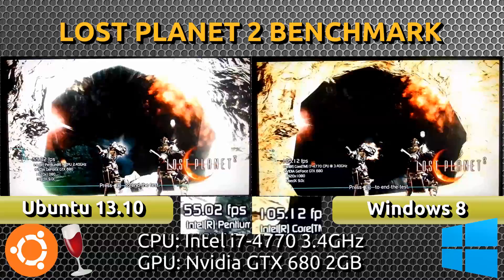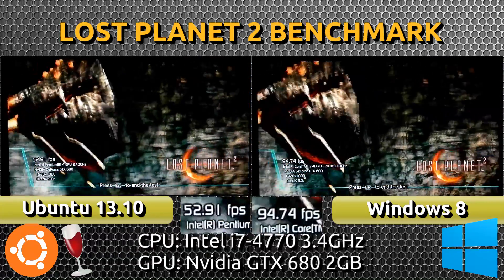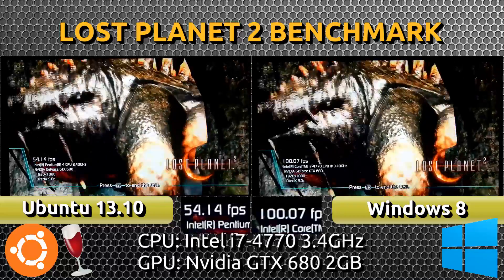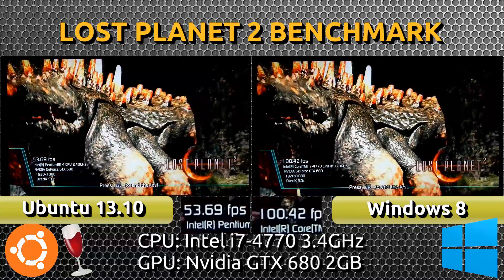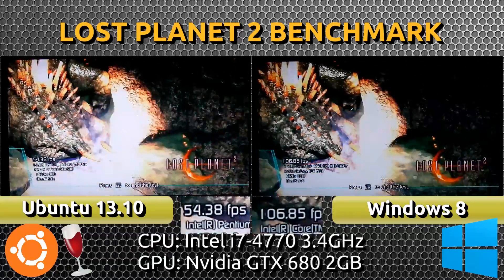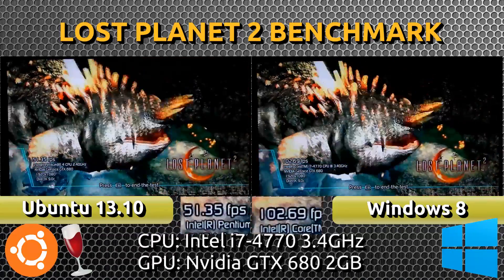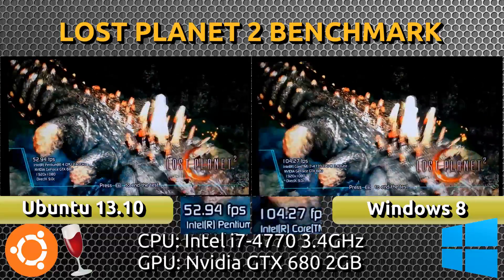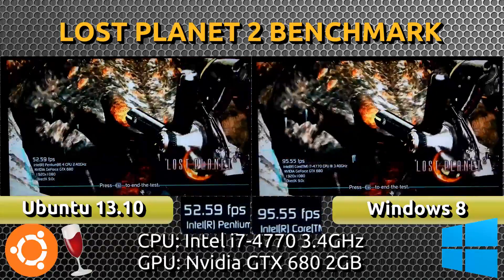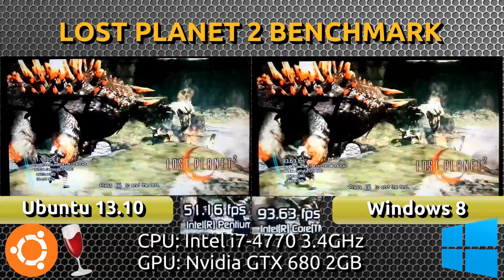If you notice on the left, which is Ubuntu, Wine seems to think that my CPU is an Intel Pentium 4, which it's not — it's an Intel i7-4770. So in this benchmark Wine does not recognize, or at least does not report, my CPU properly. However, other benchmark programs such as Street Fighter 4 do recognize the CPU properly using the same version of Wine, so maybe it is specific to this benchmark.